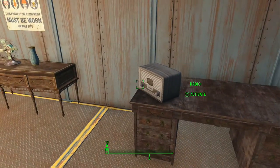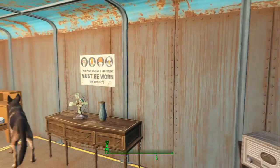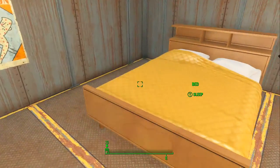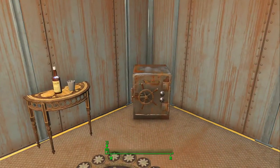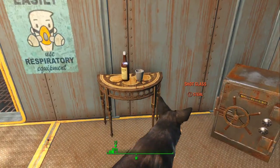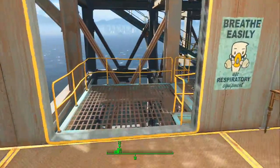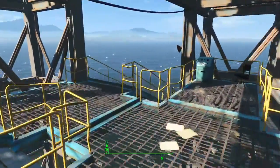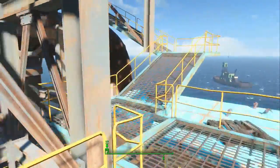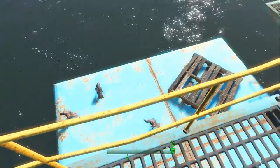We have a desk, which for some reason is stealing even though it's your own stuff. Some posters, a radio, a fancy bed. Over here we have a safe with some ammo, some guns, that kind of thing. Some drinks and a chair. Up to the next floor, which does take a little bit. As you can see, nothing really on the roof either.